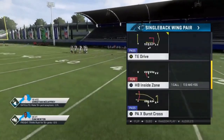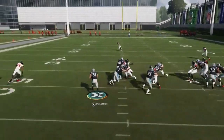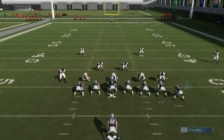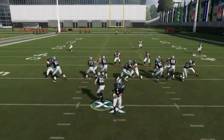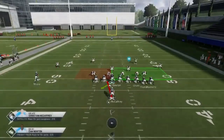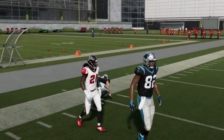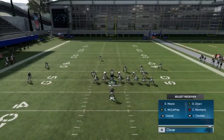Next, halfback inside zone. A lot of times opponents overcompensate to the other side, giving you lots of space. They think you're running to the tight end side. You can also motion a receiver out to affect the defense, but unless the opponent is manually shifting, just run it as-is. Take it to the open lane or even get outside for a big play. A good run play that automatically shifts and you just take it to space.